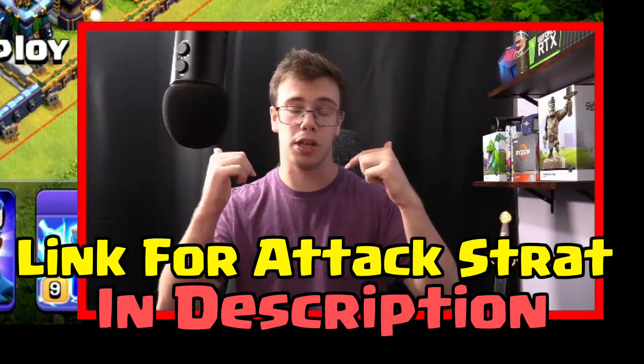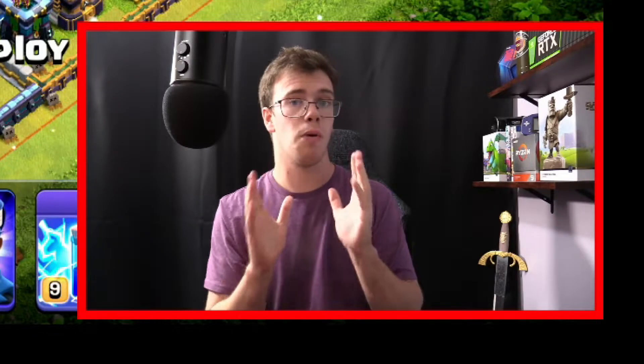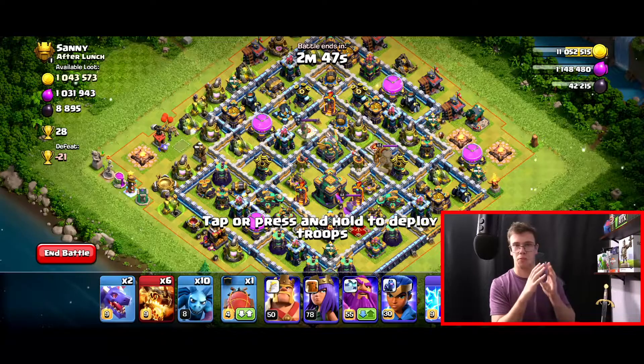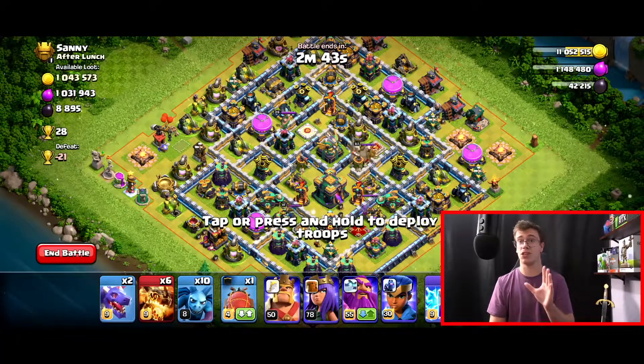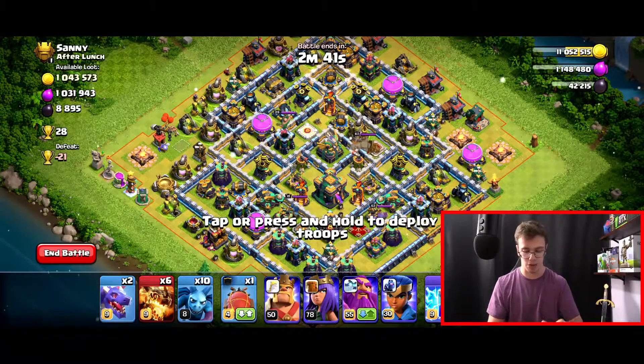This attack strategy will be linked down below. It can easily destroy Town Hall 12s, Town Hall 13s if done right, and Town Hall 14s. It will mostly get 2 stars above 70% and sometimes even 3 stars if done right. The kinds of bases we want to look for are grouped-up bases because of the roast ability of the dragons — the splash is really strong.